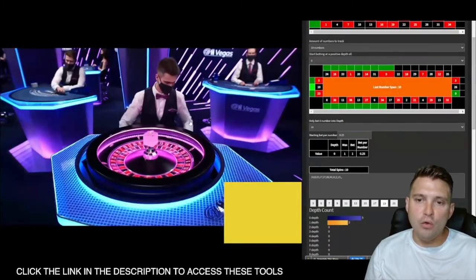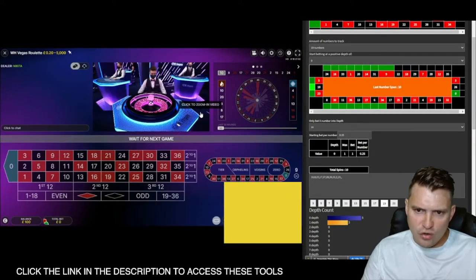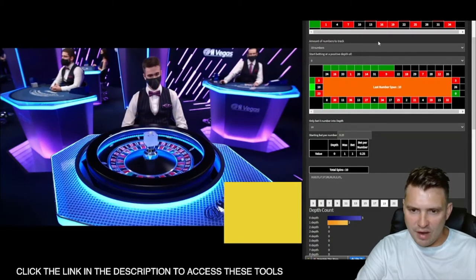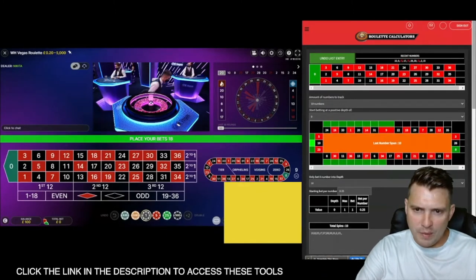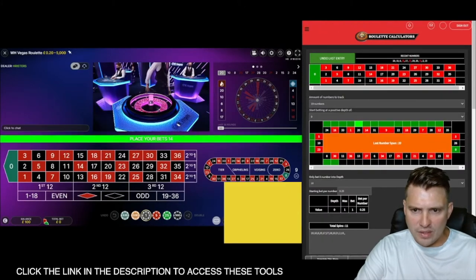It looks like Sam's been tracking this table for a while. We can see it's had five occurrences of a depth of zero and three at a depth of one. His starting balance, if you look over to that side, is £100 exactly. It looks like there's been a dealer change as well, which is a bit annoying.